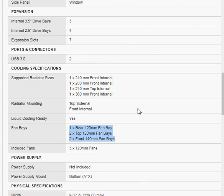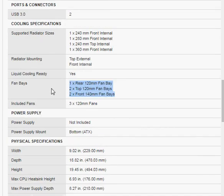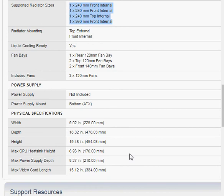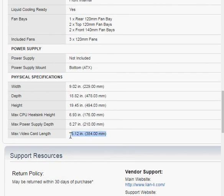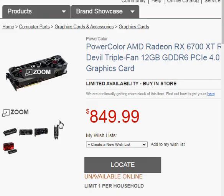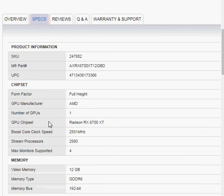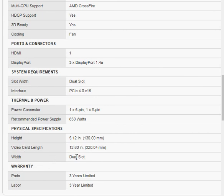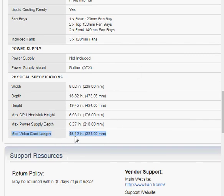Looks like I can add another two fans. It also supports a radiator system, and it gives you the supported radiator sizes. Plus it gives you the maximum video card length. So you go back to your graphics card — they should tell you in the specifications how long the video card is. There it is: the video card is 12.6 inches or 320 millimeters. This case will accommodate up to a 15-inch card, or 384 millimeters long, so this would work.